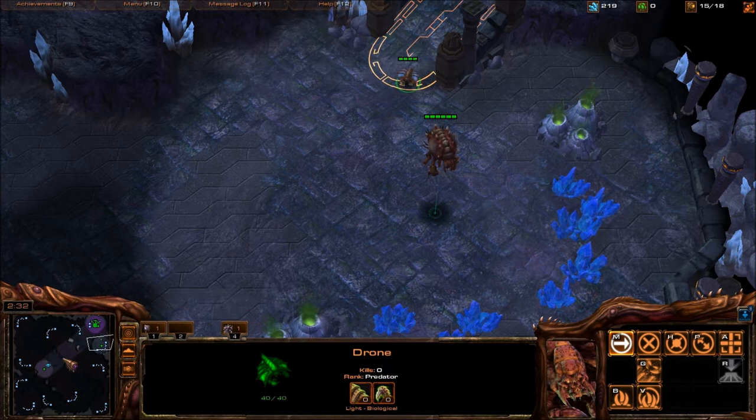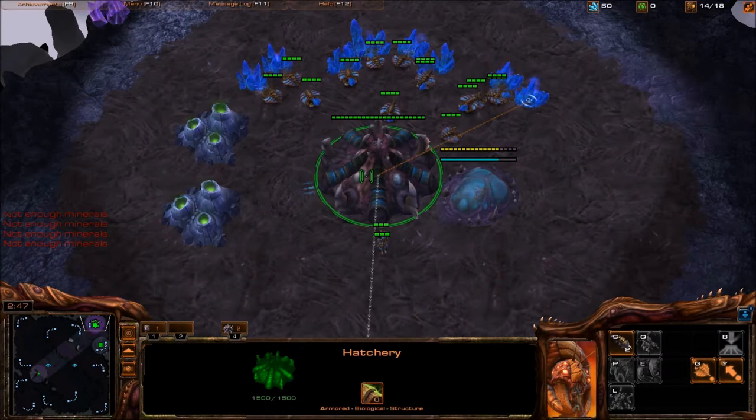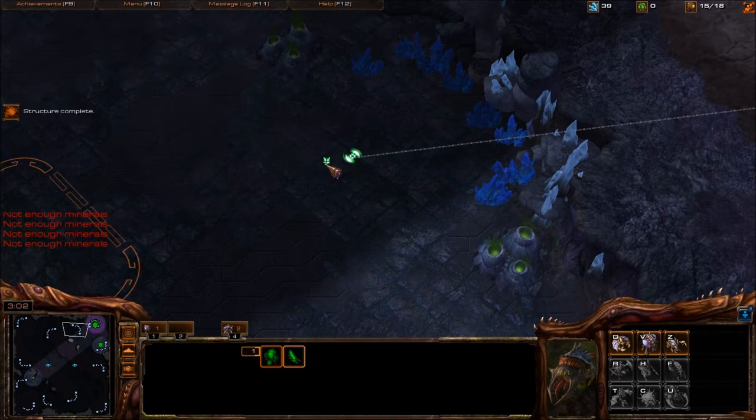At this point I don't need a drone scout, because if he's forward fast expanding, his forge is going to be still building — or not even started — by the time my Overlord gets to his base. I drone back up to 15 and now I get my third Overlord. Send it to my third, also to scout for cannons.